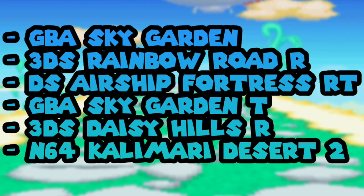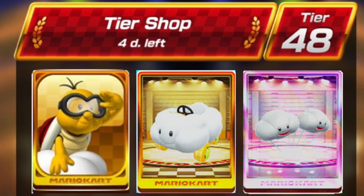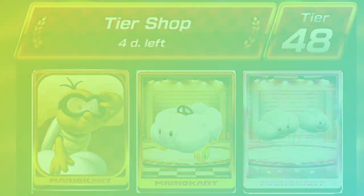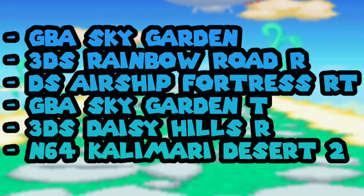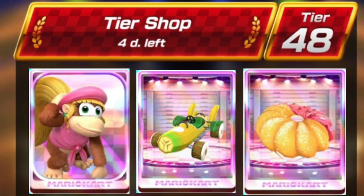For the race cups, this is going to be an interesting lineup. For the first week, we decided to put in Sky Garden, 3DS Rim Road R, and Airship Fortress R/T — they all fit because they're sky-themed, matching the Sky Tour name. For the second week, we put in Sky Garden T, Daisy Hills R, and Calamari Desert 2. Daisy Hills has sky-ish elements, and Calamari Desert 2 works because they'll likely make Lion Cowboy more useful again — usually when they bring back spotlights after a few tours, they make them useful, and Calamari Desert 2 would work perfectly.